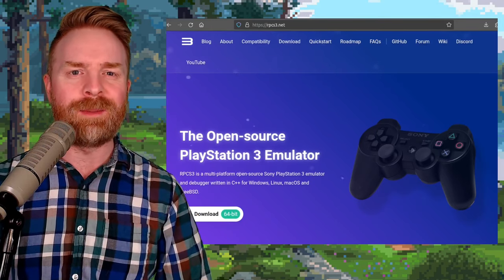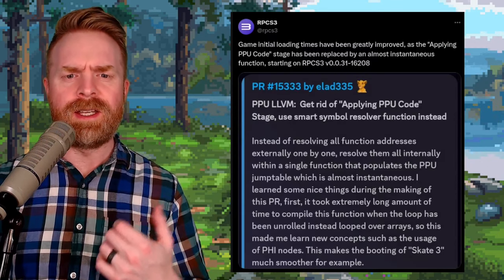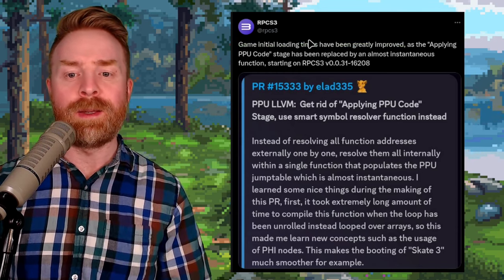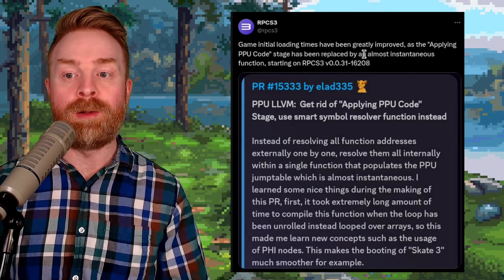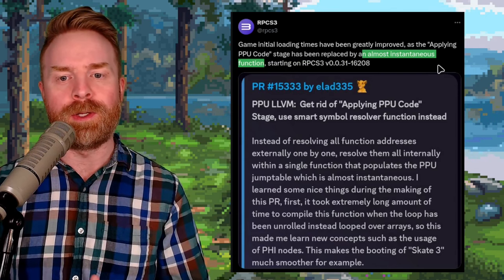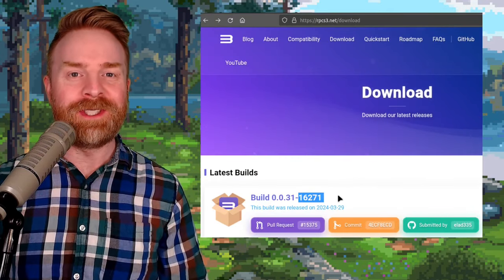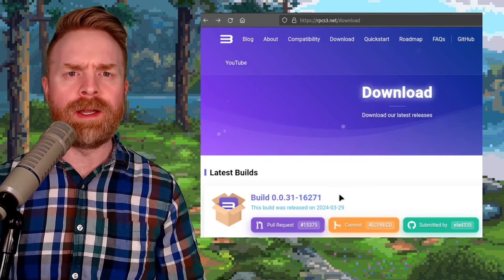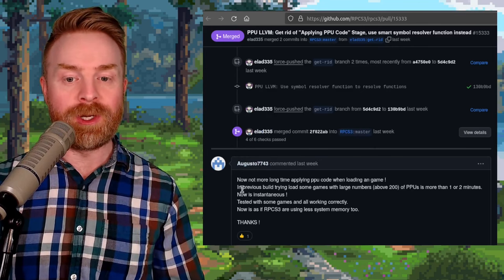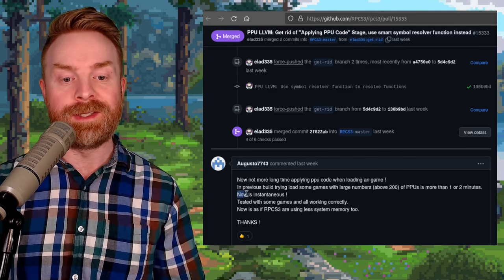The first thing here is PlayStation 3 emulation with RPCS3, and RPCS3 just got a whole lot snappier. Here's the announcement from RPCS3: game initial loading times have been greatly improved, as the applying PPU code stage has been replaced by an almost instantaneous function, starting on RPCS3 version 0.0.31-16208. Fun fact, RPCS3 is already on version 16271 — the developers of this emulator are working very quickly. Someone by the name of Augusto7743 tested out these changes and said in previous builds, loading some games with large numbers of PPUs took more than one or two minutes. Now it's instantaneous.